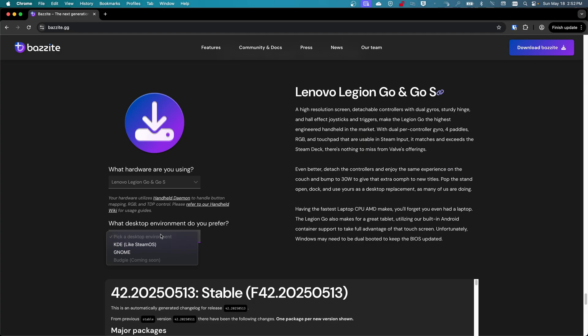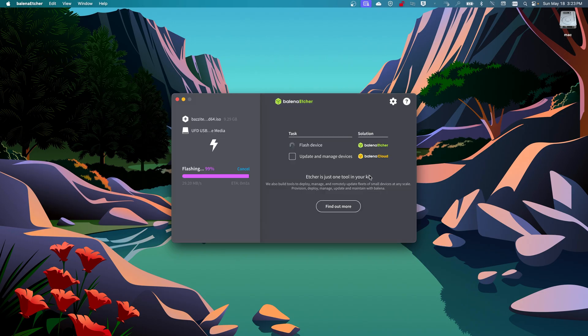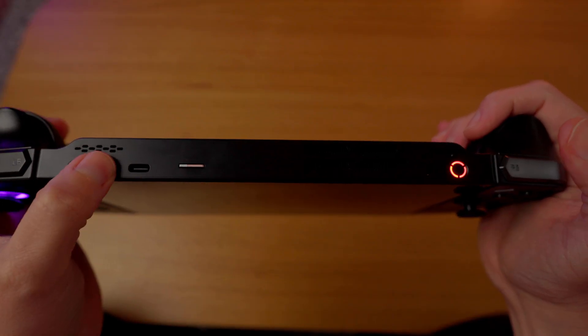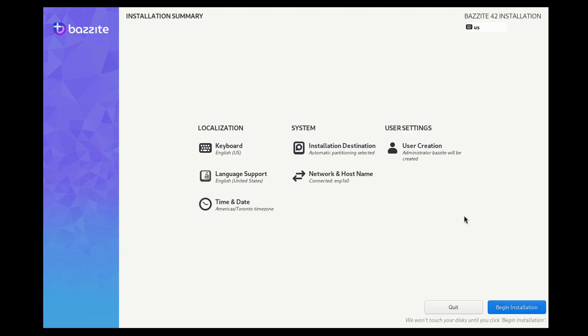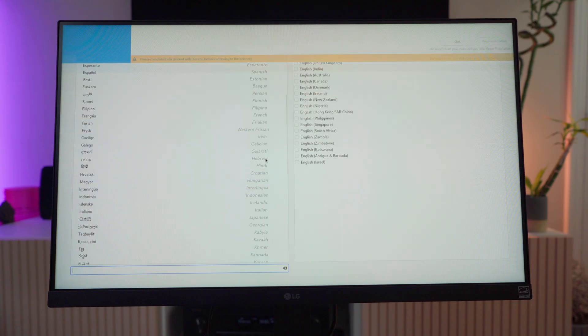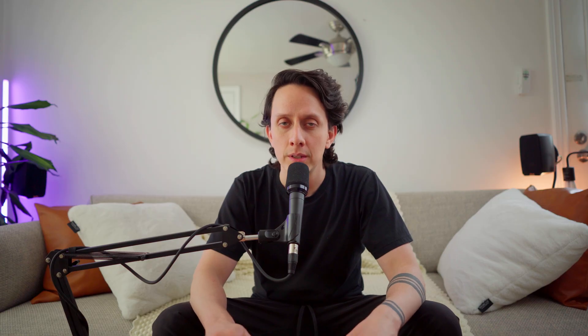So let's see how easy it is to install Bazzite. Head to bazzite.gg and use the image picker to select the image for your device. Download it, flash it to a USB with something like Rufus or Balena Etcher, and boot it up. Hit your device's boot key — usually F12 — and on handhelds you may need a volume button combination. On handhelds, skip the user creation step unless you have an external keyboard, otherwise you'll get locked out. Stick with the default Bazzite login, then pick your language, time zone, and drive, and you're done. We tested it on my Ryzen 9 3950X with an NVIDIA RTX 3080, 32 gigs of RAM, plus the Lenovo Legion Go — no driver dramas, no weird errors, just a quick setup and a fancy boot animation.